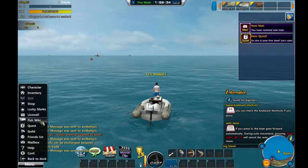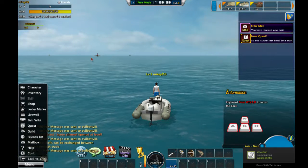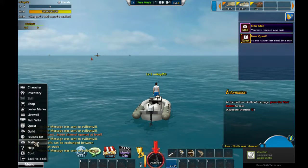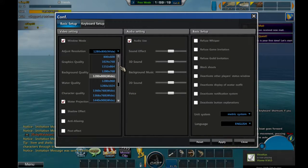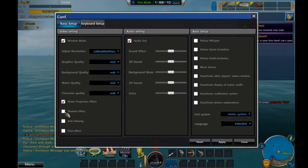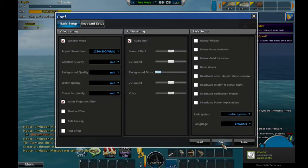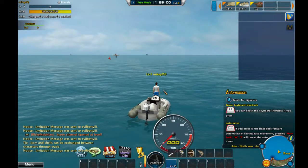That's a good point, actually — where are the options? In the menu, then under Conf apparently. Now I can change this. People are inviting me to things and I don't like it. I've never felt more popular in my life. Play freestyle — that's what I did. Go into there.